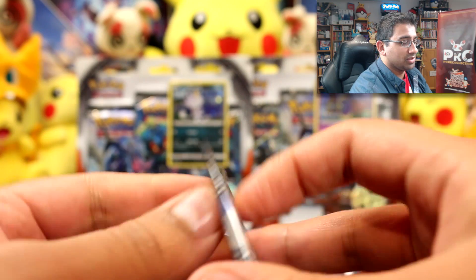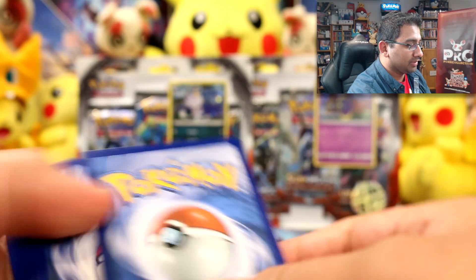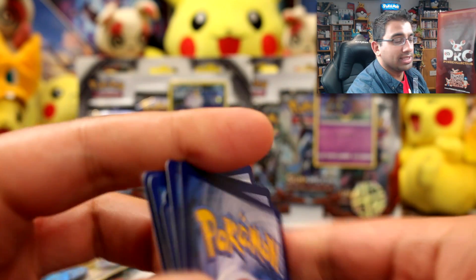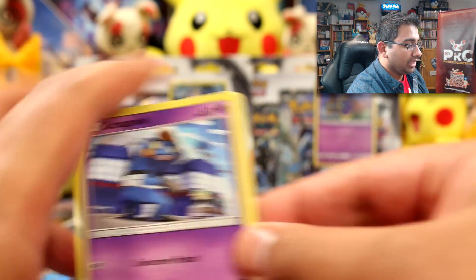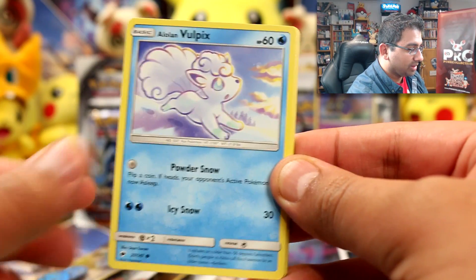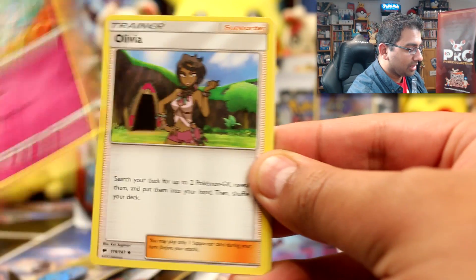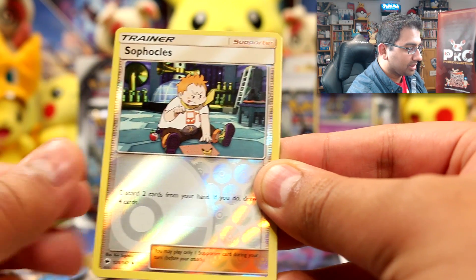If you ever record YouTube videos, just remember to make sure your studio space is good. I need to get extension leads for my cables — I keep getting tangled up, which is probably why there are some random mic noises. Okay, so in this pack we have Croagunk, Togedemaru, Wimpod, Alolan Vulpix, Meowth, Grass Energy, Kirlia, Olivia, Kiawe, Sophocles, and a Persian rare.